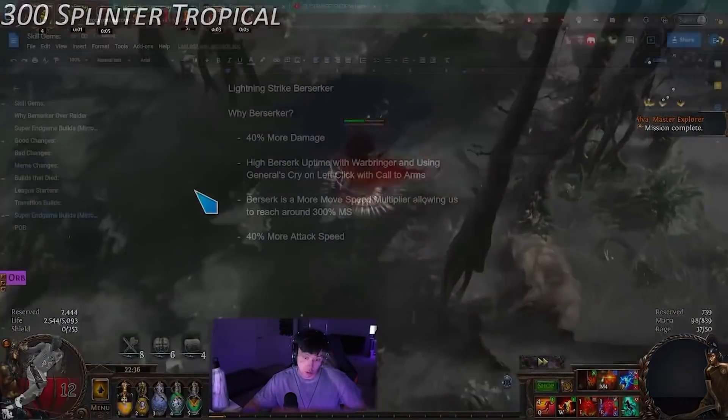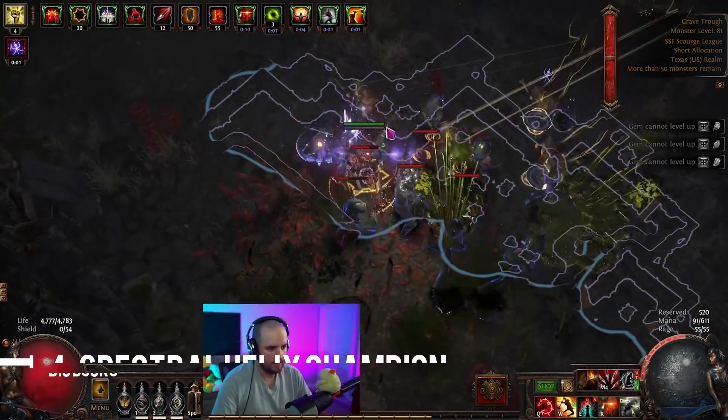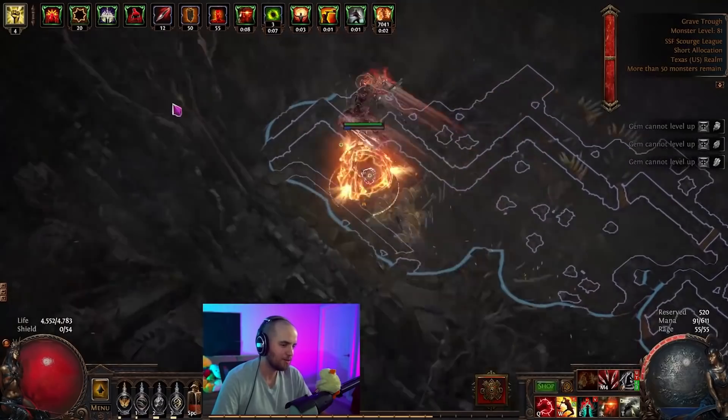The Zerker does crazy amounts of damage — this is really going to be a boss destruction league. The tree has about 40,000 armor, max capped resistances, about 1,700 life leech with moderate gear, and projectile damage of around 3 million DPS, nearly hitting 6.6 million DPS. Overall a very strong build. Check out Kobe's channel and curation for 3.17.